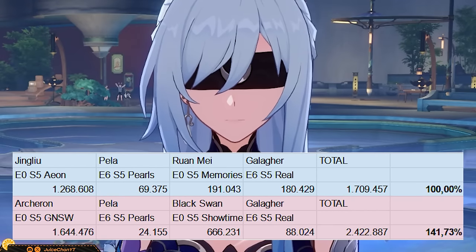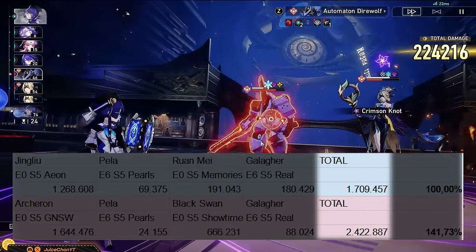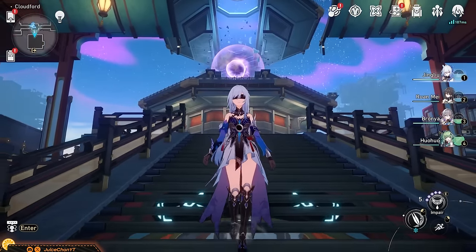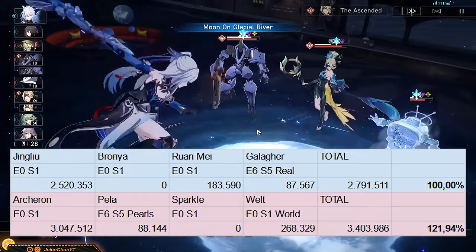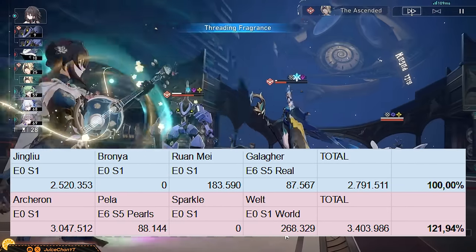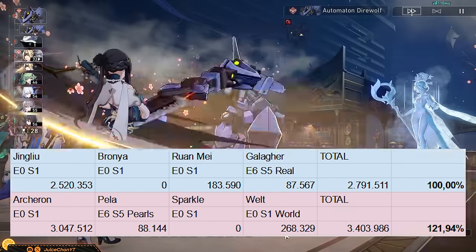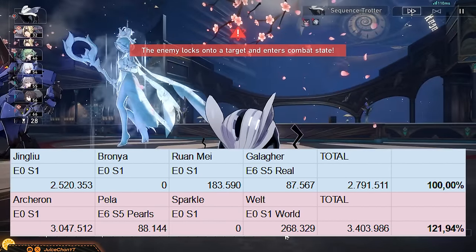At mid investment with another 5-star character and a couple S5 4-star light cones: Acheron gets Black Swan and Jing Liu gets Ruan Mei. The difference shrinks to 40% more damage in favour of Acheron — still substantial. With free 5-star units per team all at E0 S1 — Braunya and Ruan Mei for Jing Liu, versus Sparkle, Pella, and Welt for Acheron — Jing Liu starts closing in. Acheron is still 21% ahead, but the difference has shrunk significantly. Welt's playstyle is really clunky, so take this comparison with a grain of salt.